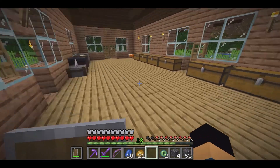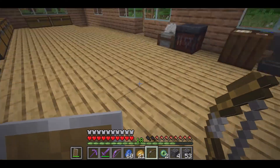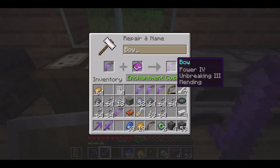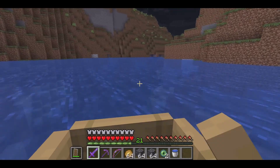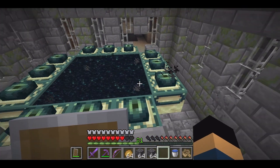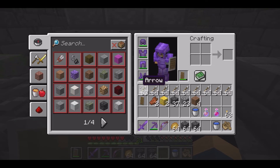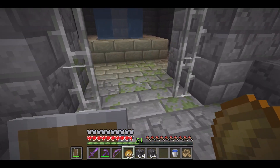I realized my bow sucks — I completely forgot to enchant it. So I go back to the tower, climb it, get a bunch of XP, and end up with a Power 4, Unbreaking 3, Mending bow — which I consider very good. After that super long detour, we finally have 12 eyes in our portal. We would have had to go back anyway for the bow because it just plain sucked. Now that we have a good bow, we are set to take on the ender dragon.